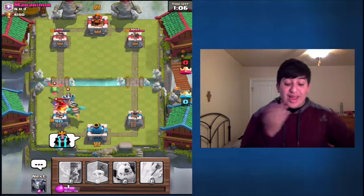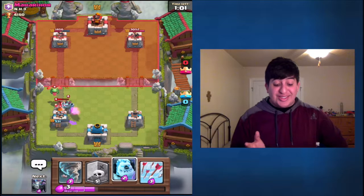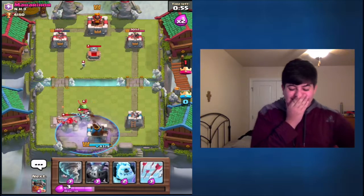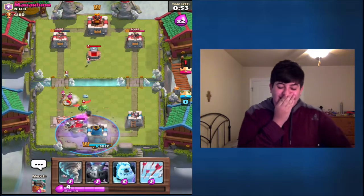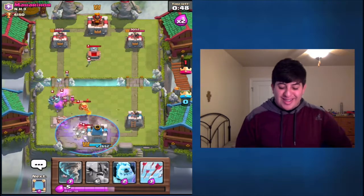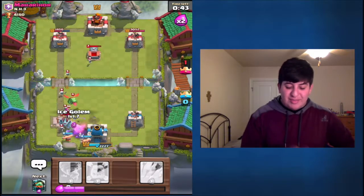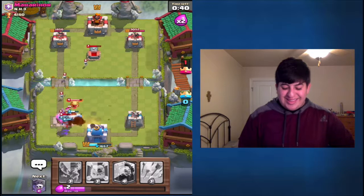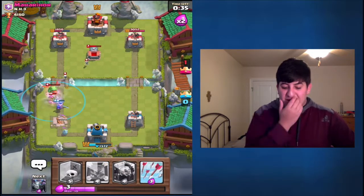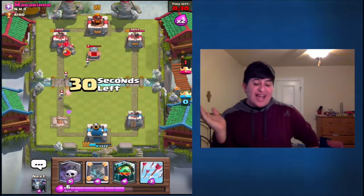He just — there's no way I can defend this building right now. He's going to three-star me with this push right here. All I can really use is this Graveyard. This isn't going well. That backfired like crazy. I don't even know what to do. I'm kind of just wanting to give up.